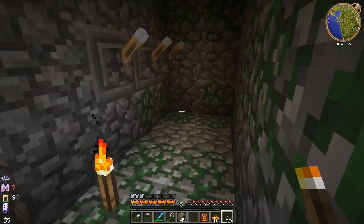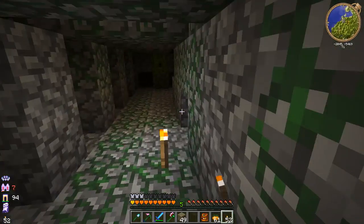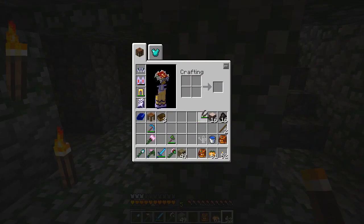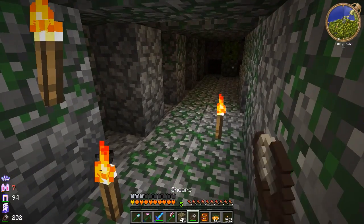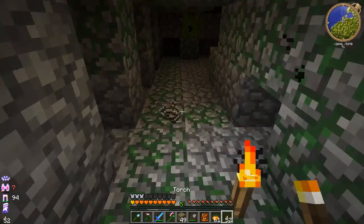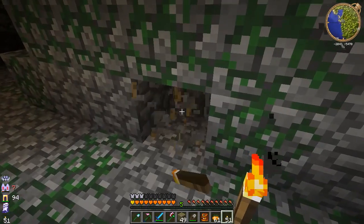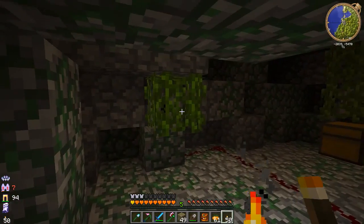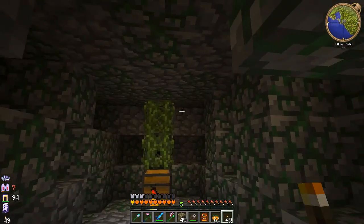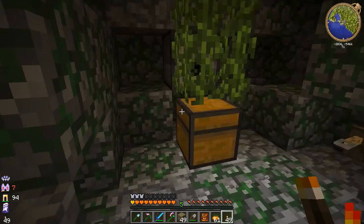Look at this - there are levers. I never know how to work those things. You cut them with shears, is that right? To disable it? Or did that not properly disable... I don't know. And there's redstone there. Is there another type of tripwire? Yes, right here.